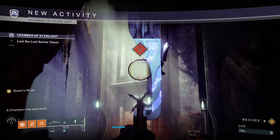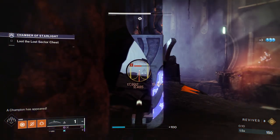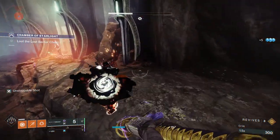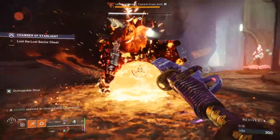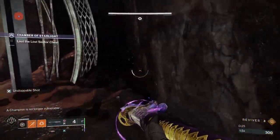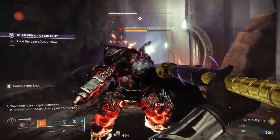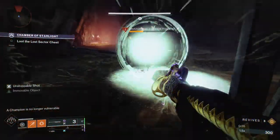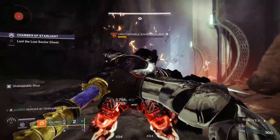The first thing we're gonna do when we enter this lost sector is snipe the sniper in the back of the map. After you take care of that sniper, you're gonna want to proceed forward and jump over this unstoppable champion right to this position where I am currently standing. That's gonna have the unstoppable face you so its shield will be facing that direction, and you can stand right where I was to glaive it down. The unstoppable's shield is not facing us, but the unstoppable is also body blocking us from all the adds, so we can take care of him very easily by just meleeing him down.